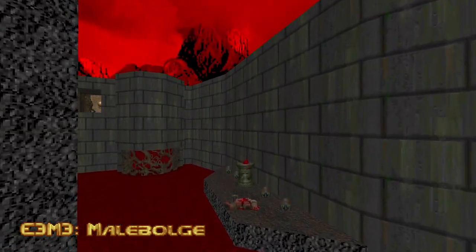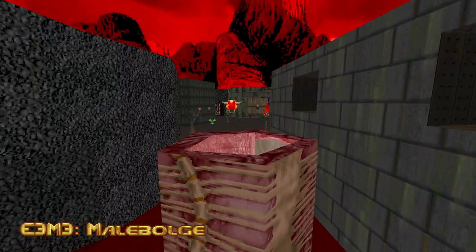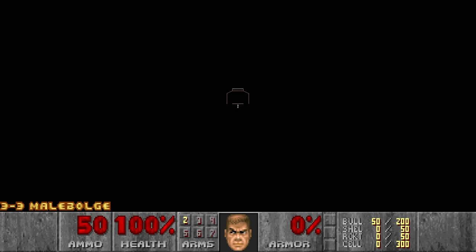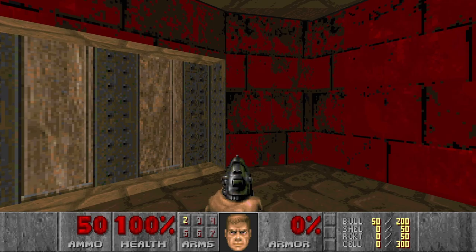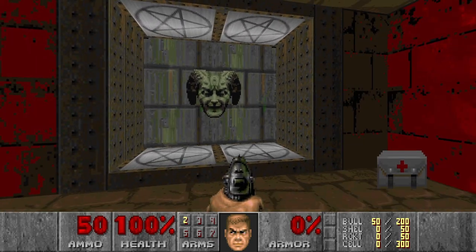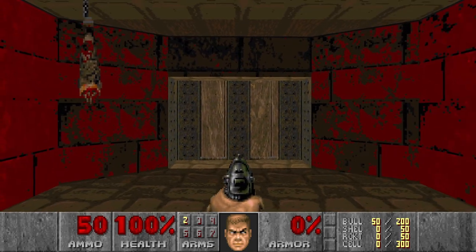Hello and welcome to my channel! Today I will be playing Ultimate Doom: The Way id Did, Episode 3, Map 3, Malebolge. This level has such a difficulty spike compared to the previous level, so I decided to do a practice run this time. I think I died maybe 10 times when I was doing the blind runs, so let's see how it goes.